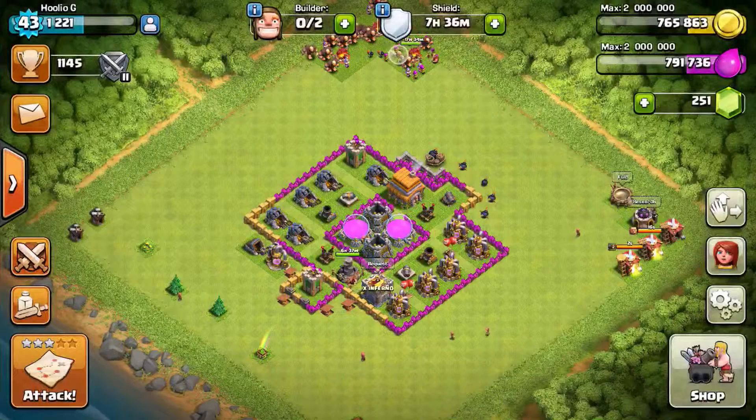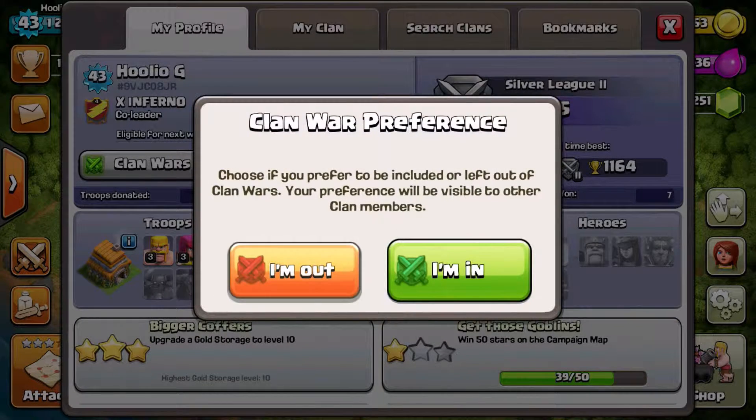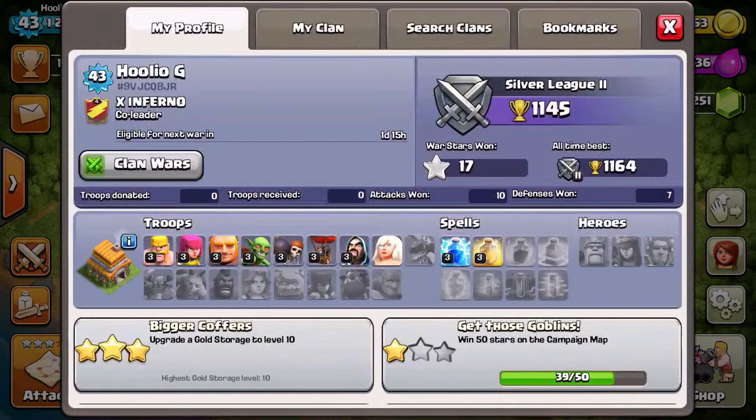And last but not least, the last trick is clan wars. Even if you prefer to be left out of clan wars by clicking 'I'm Out' on the clan wars option, the leader or whoever starts the war is still eligible to put you into the clan war no matter what. So even if you say you're out and you don't go into Clash of Clans for a whole day, you may end up in the war.